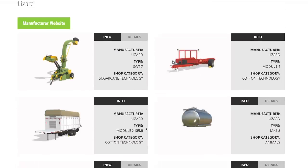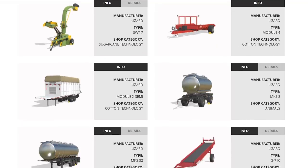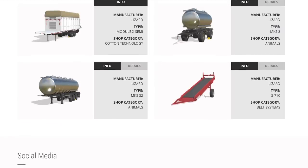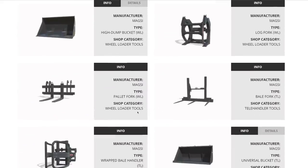From Lizard: a sugar cane harvester that's been around since FS17. Cotton technology brings single and double square and round bales. The MKS8 and MKS32 return with a bit of a refresh from FS19 — modders will have fun with those.